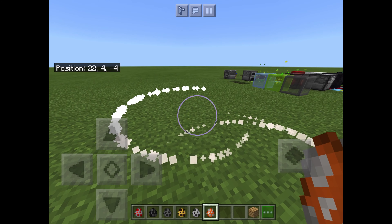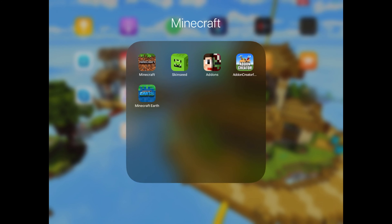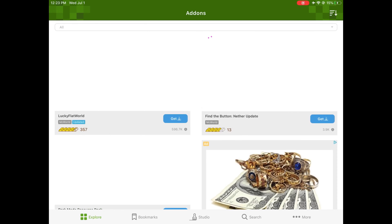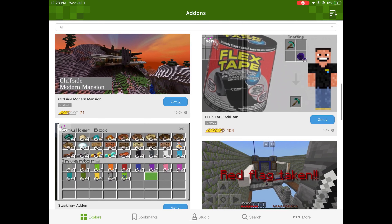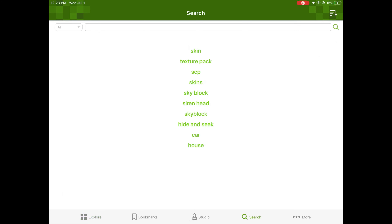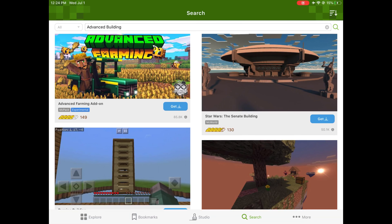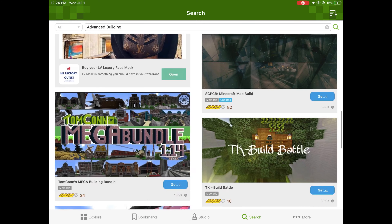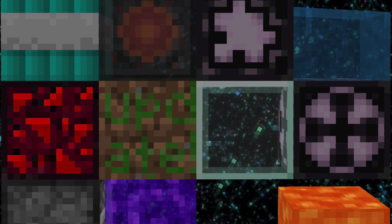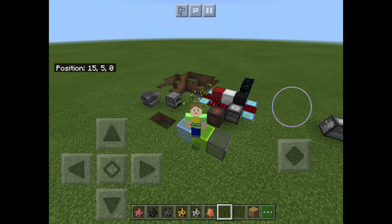If you want to download the map with all this stuff, you need to download this app called 'Add-Ons' — it's for iOS and it's really versatile, you can download tons of stuff like worlds and add-ons. Go into the search bar and search 'advanced building.' The world isn't on there right now but here's what the thumbnail will look like. If you like the video please like it, and download the map!